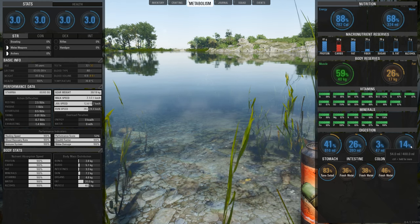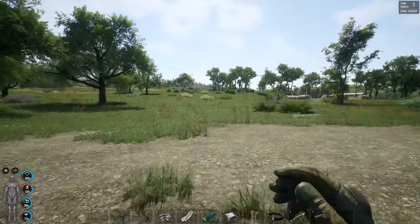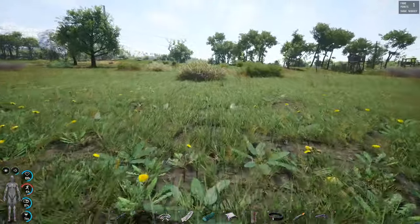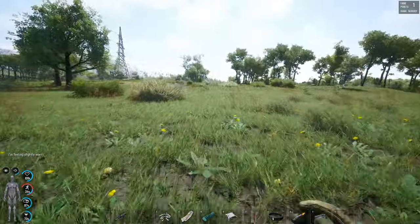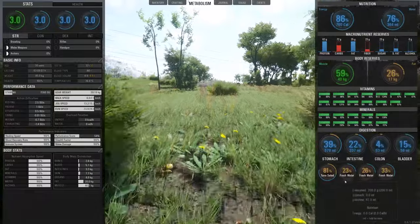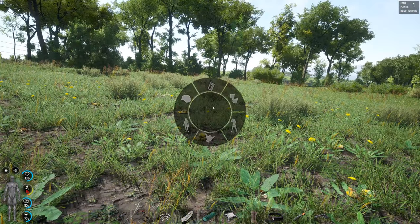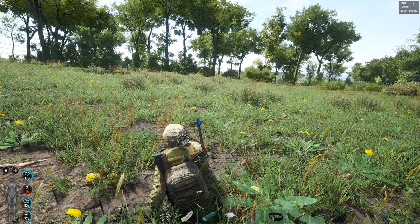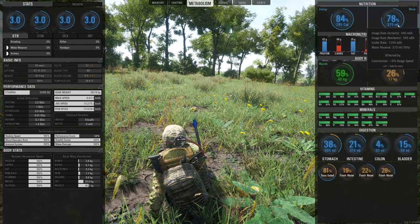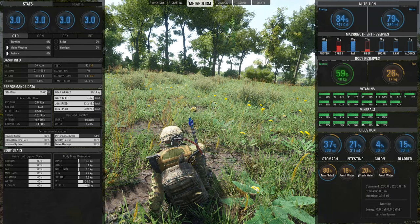Now the most important part — getting hurt. Running with double the weight my character can carry, my stamina bar is red and I'm in the exhausting phase. But look at my water — it's still going up. Because that water is in my system I'm still gaining calories even under intense pressure. That reserve in your body helps you avoid having to constantly eat and drink. Even with a character overloaded with weight, water and calories are still going up while under pressure.